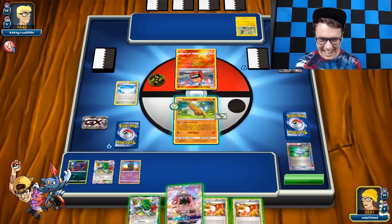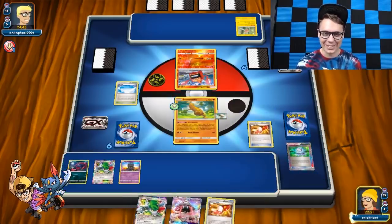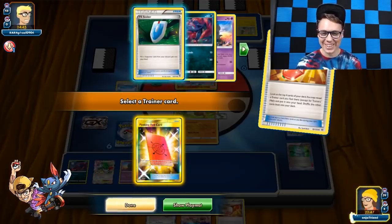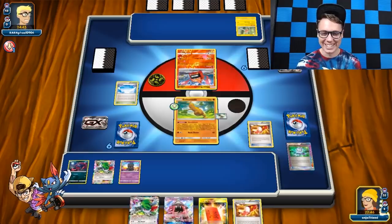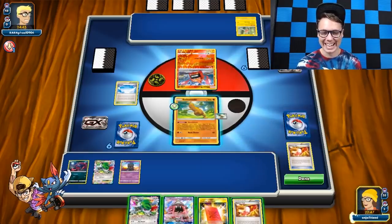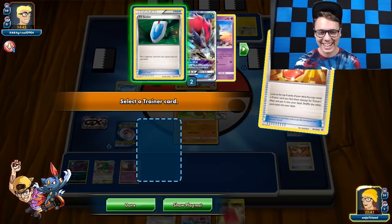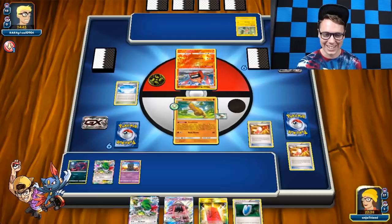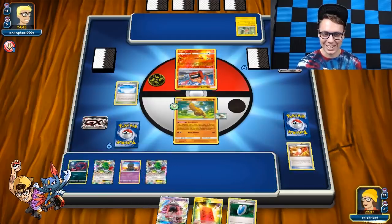Now we get to set up a little bit more. We've got the Peeking Red Card — we got the Wombo Combo! That's what he called it in the comments. This is absolutely insane. I can't believe we're about to do this. We got ourselves another setup and we're going to draw some more cards.